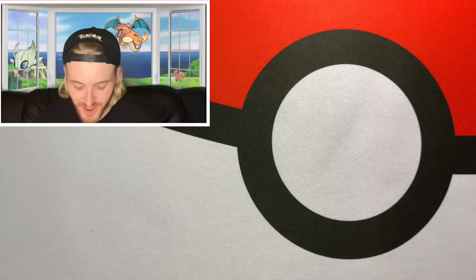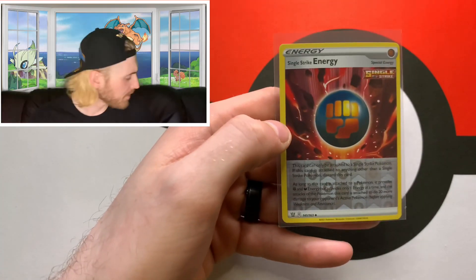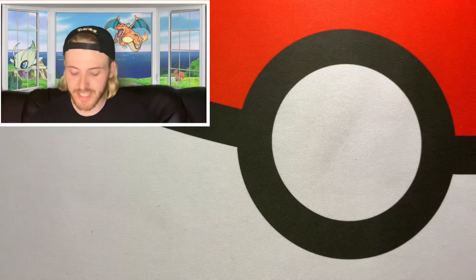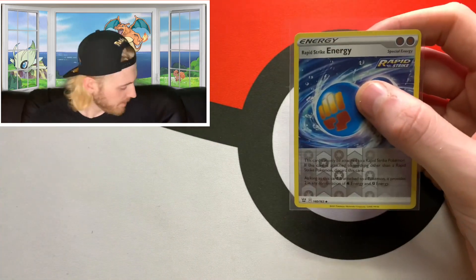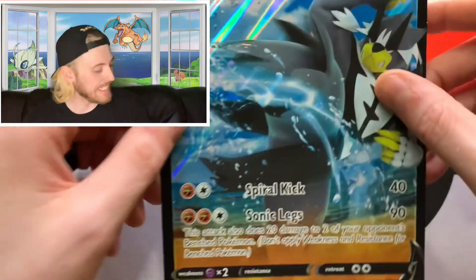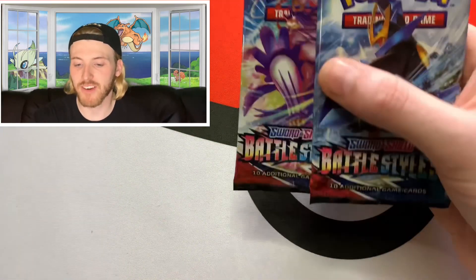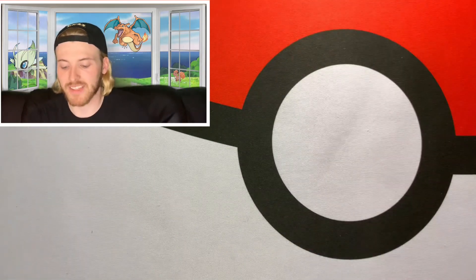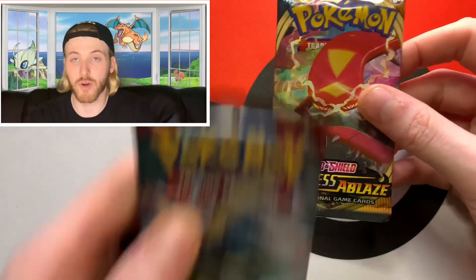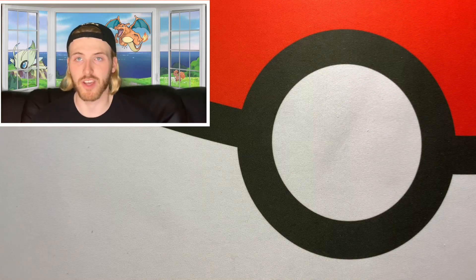Let's open up both boxes and see what they come with. They come with a Single Strike Urshifu V, a Single Strike energy for Urshifu, and a jumbo promo. The other box has the Rapid Strike Urshifu, the Rapid Strike Urshifu energy, and another Rapid Strike Urshifu jumbo promo. Each gift box comes with four packs — two brand new Battle Styles packs, and then throwing it back to Sword and Shield: Darkness Ablaze and Sun and Moon Crimson Invasion.